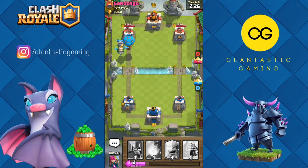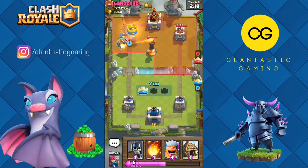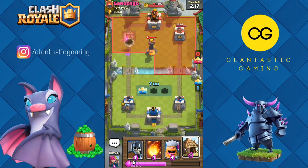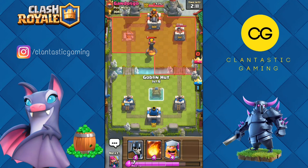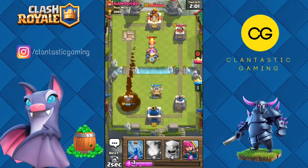He's so much down on elixir — the tower is down. The inferno dragon locks on the inferno tower and can do nothing. He spammed us and we spammed him back. Let's go goblin hut and see what he does. A rocket — let's go with guards to kill this inferno tower.